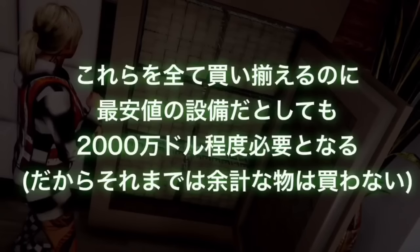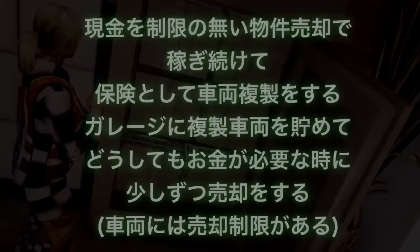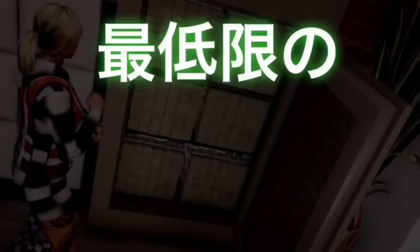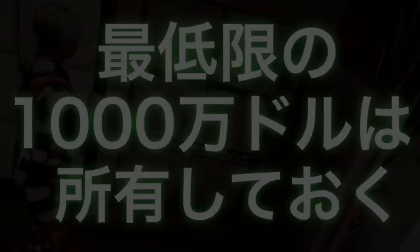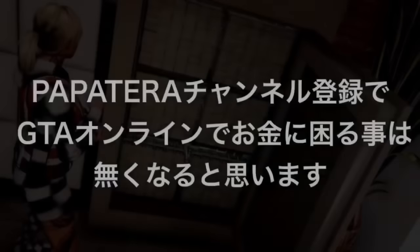区画3は必ず個人車両保管庫にしてください。何度も武器乗り物ワークショップと個人車両保管庫を切り替えるとその度にお金かかっちゃうので、基本的には機動作戦センターは個人車両保管庫、アベンジャーに武器乗り物ワークショップとしてデラックスを複製するようにした方がいいかなと思います。こんな感じで揃えるために2000万ドルぐらい必要になります。欲しいものをすぐ買わないで、まずは施設や設備、複製する車両などを揃えてください。最低限1000万ドルは手元に残すようにしておきましょう。急なアップデートが来た時に何も買えなくなっちゃいます。常に1000万ドルは持っているようにしてください。